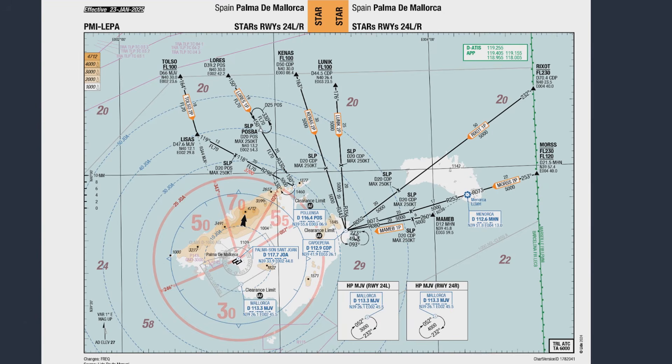After Cap de Pera there are further altitude and speed restrictions, so it actually makes sense to fly the whole approach with managed descent. The aircraft will take care of all the speed and altitude restrictions for you, and you just let the autopilot do its thing and concentrate on other things. So far so good.